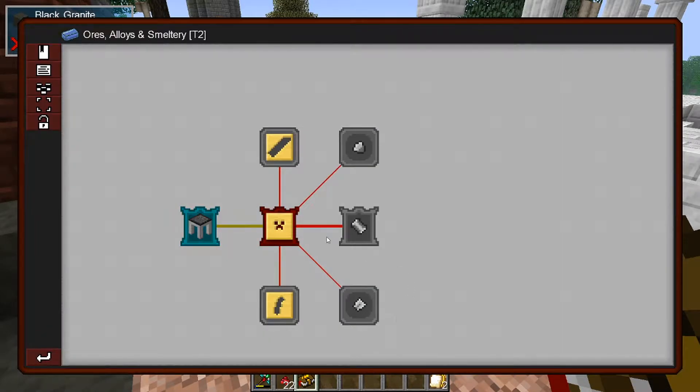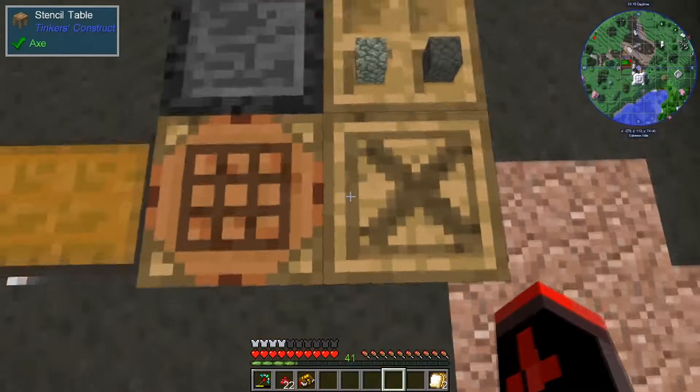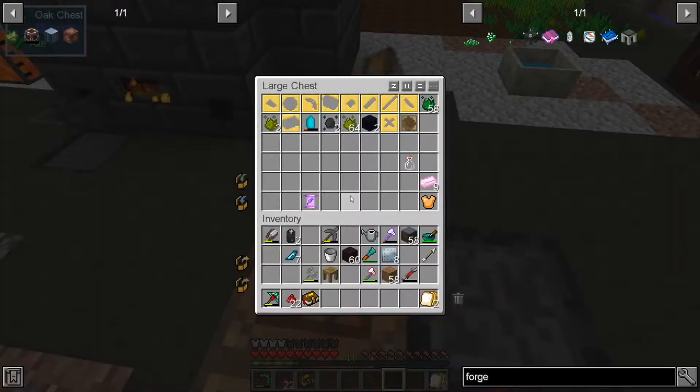Well, we can give them what they ask for. The hammer head, axe head, excavator head, tough binding, dust tool rod case, and large plate case. Okay, we can make all of these things.